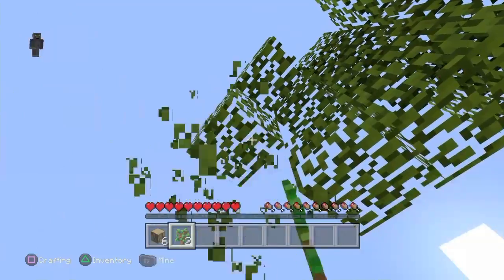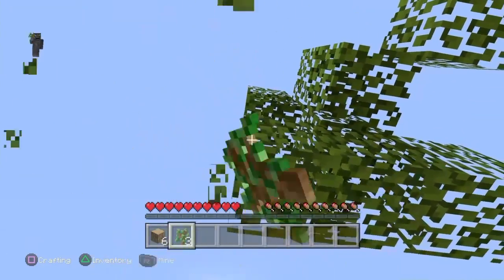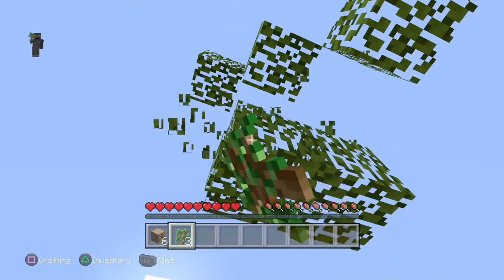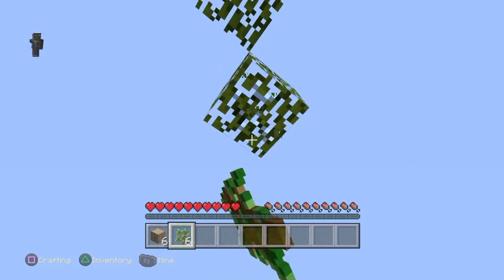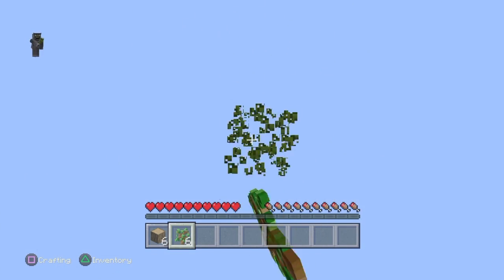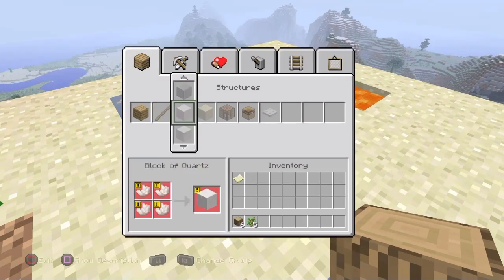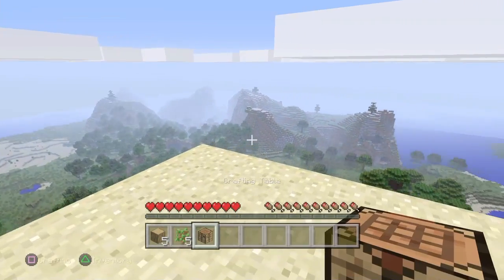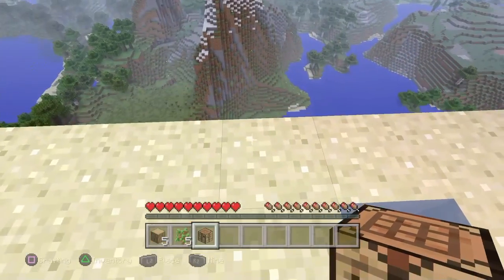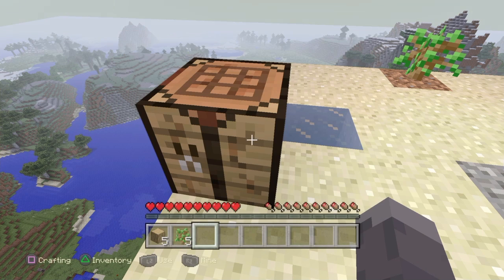It probably shouldn't take too long — maybe ten minutes. That's just because I've got to get cobblestone, and there's no cobblestone up here, so I have to make a cobblestone generator. Which is basically where you take water and lava. So we're going to place our crafting table down here.